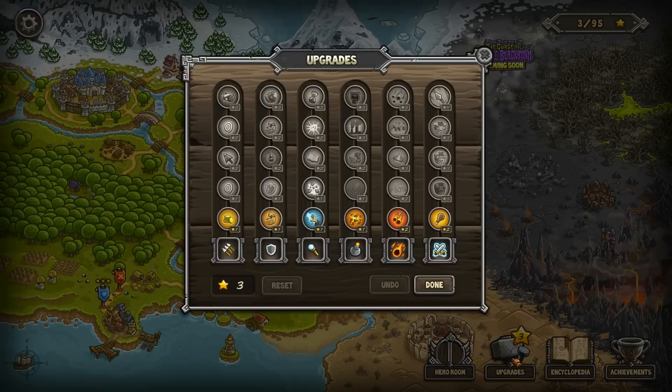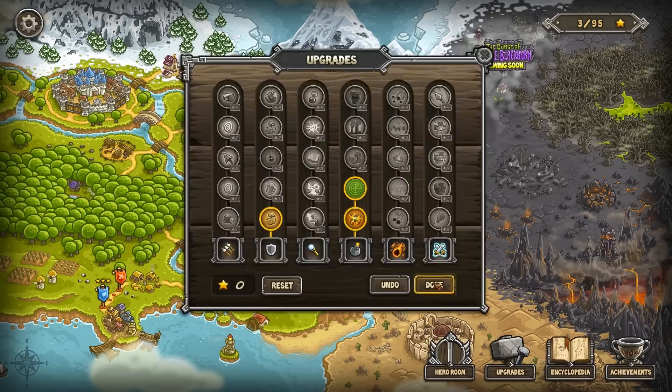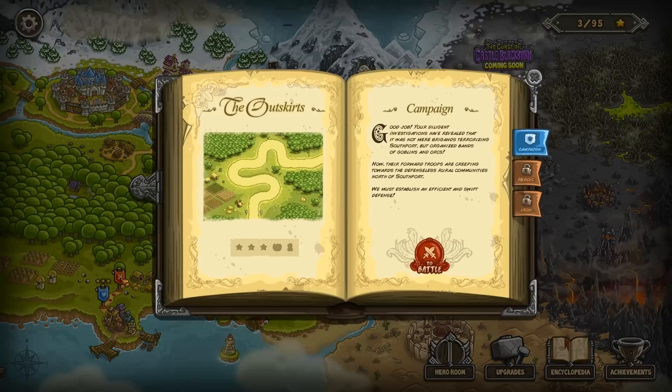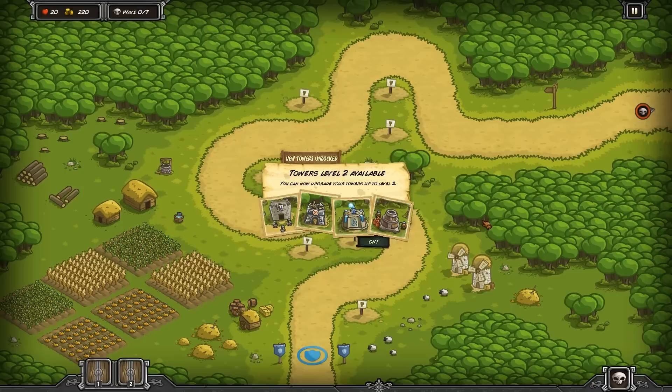We can buy upgrades between levels. Let's see - we can upgrade each individual tower type. I really like the bombard towers so I'll upgrade that. The next upgrade increases range - that's useful. Maybe upgrade the barracks too since I like the combination of barracks to tie down troops and artillery to pummel them with area damage. Then on to the next zone - you make your way along the road picking routes all the way into the enemy fortress.